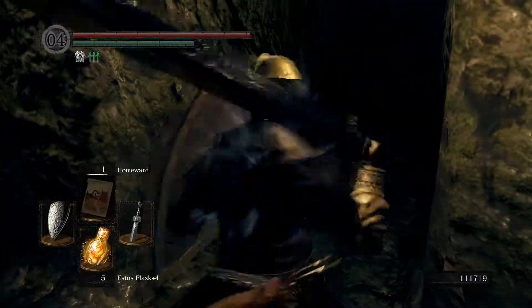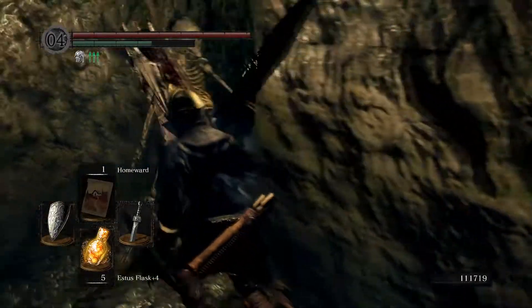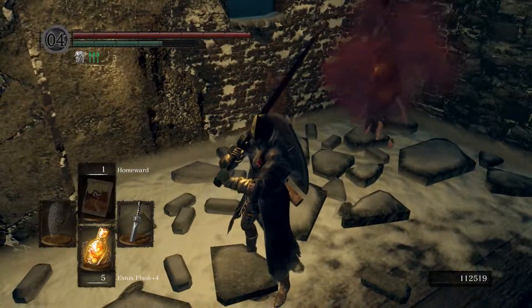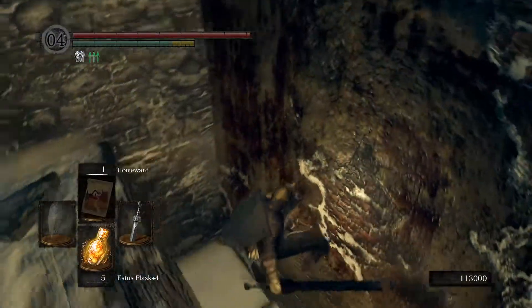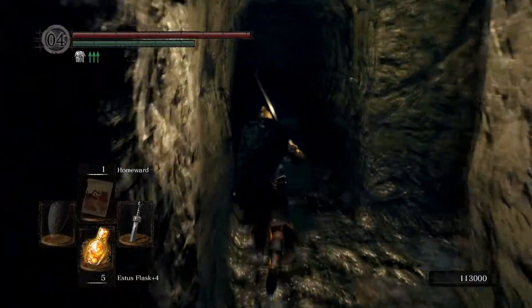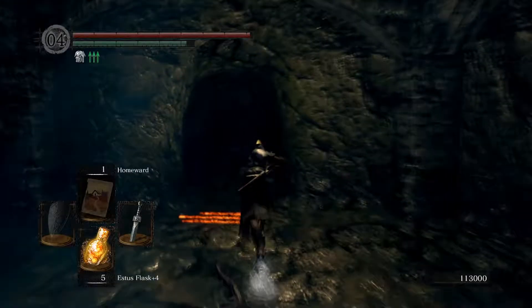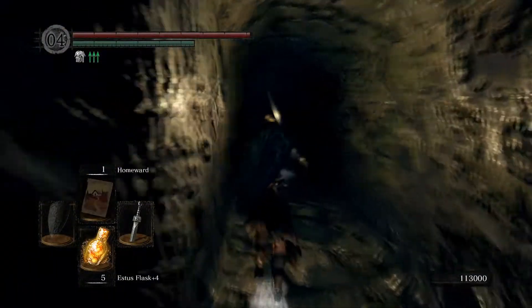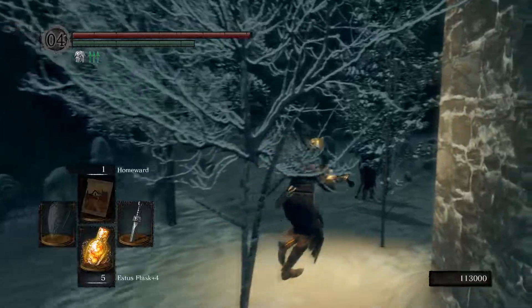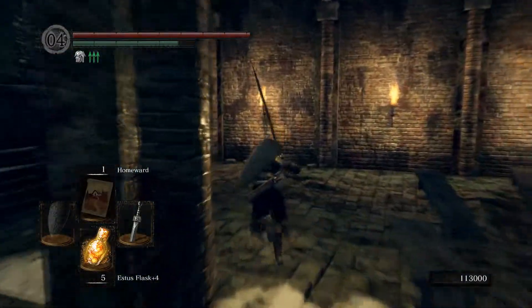Illusory wall ahead. There's also a bonewheel skeleton behind me, and in front of me apparently. I remember there being something really dirty about these illusory walls — the bonewheel skeletons could see you through them and would just charge you down. There'd be a bonewheel skeleton on the other side and as soon as you broke the wall he'd just come careening through. Maybe the sunlight maggot wouldn't be a bad idea down here — that means I'd have to take off my helmet.